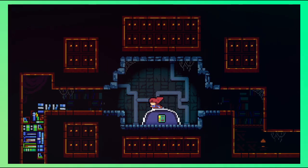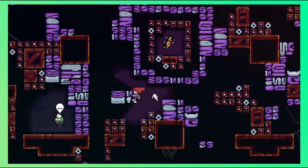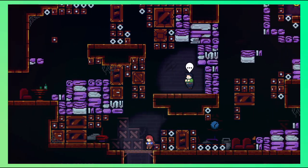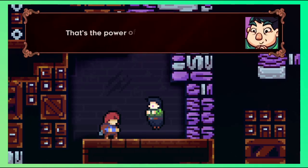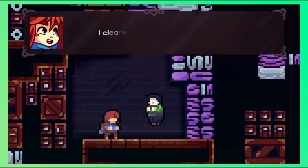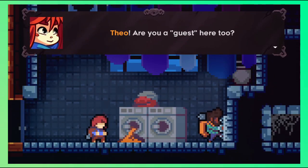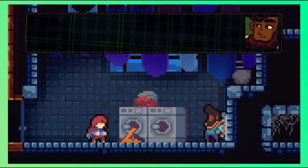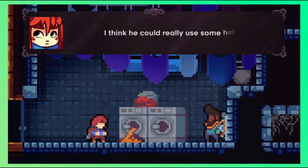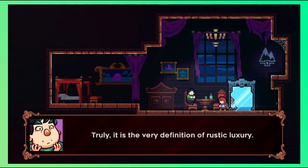We decided to clean up the place and Oshiro is very thankful. We have to dash-smash the jello so that everything gets cleaned up, and we have to do this 3 times. After smashing a jello, you have to find and talk to Oshiro so he can open the other two paths. While heading to one of the jello, we encounter Theo trying to get out of this place. Theo escapes through the vents and waits for us outside while we try to help Oshiro and his hotel.